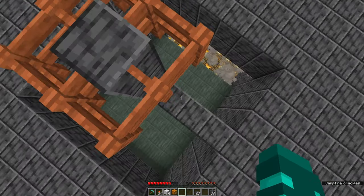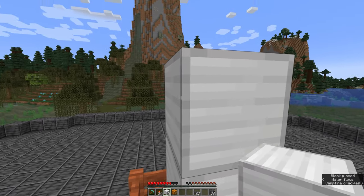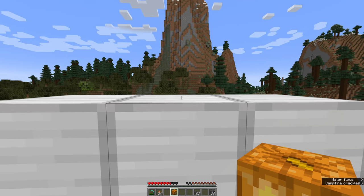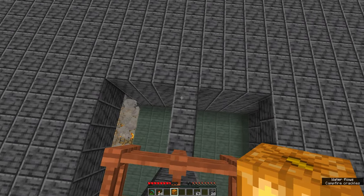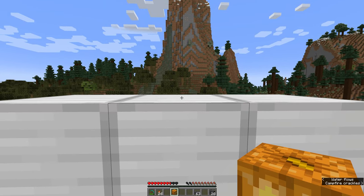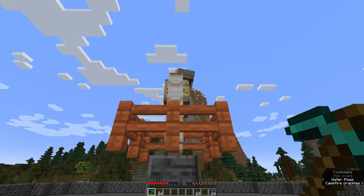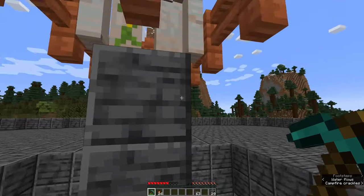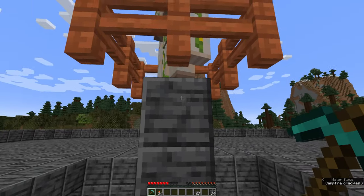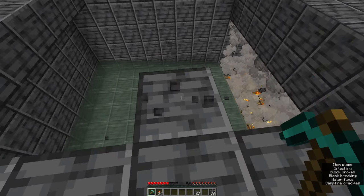Move to the side where the bridge is and switch to your blocks of iron. Place the four iron blocks, then grab your jack-o'-lantern because we're going to be making an iron golem. Place the top block to create the golem, then step back quickly onto the bridge and mine out that block as soon as you can. The reason we're doing that quickly is because eventually he will want to move, and you don't want your iron golem walking off into the water and burning itself on the campfires. Keep that one block there but remove all of the others.